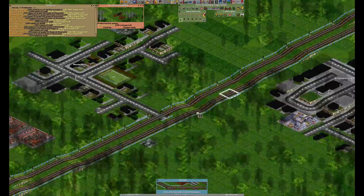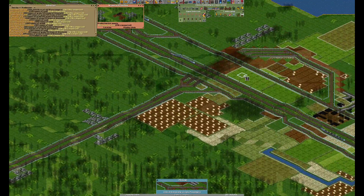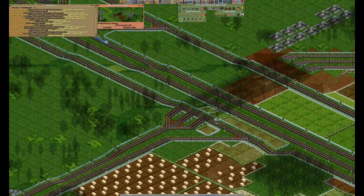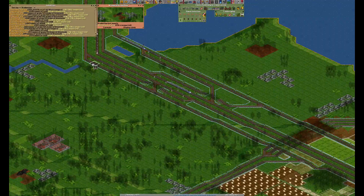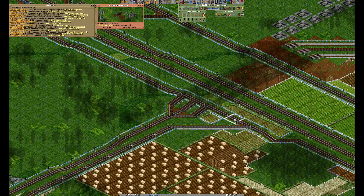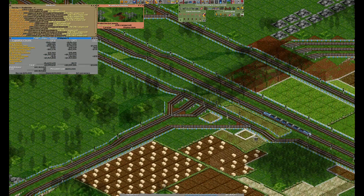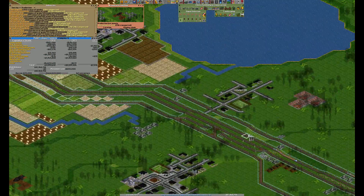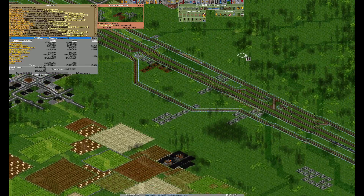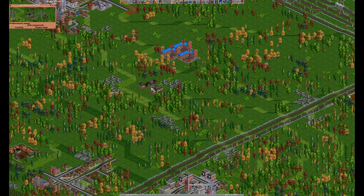Here we want to build signals — control, click, drag. If you are connecting anything into this highway for trains, you really want to do the path signal thing. So: two-way signals — two clicks, three clicks, one click — with control pressed of course, so it will cycle through the signals. And let's finally connect the mine.